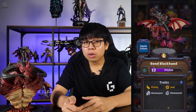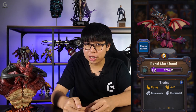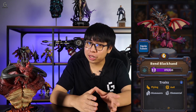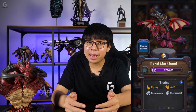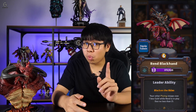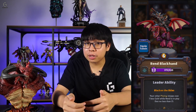Moving on to the Black Rock Clan, Ren Blackhand is an expensive 6 gold cost leader. Ren starts as a ranged flying unit, which is already annoying enough, but when he receives sufficient damage, he jumps off his mount and continues the fight as a tanky melee ground unit. His leader ability, Black in the Skies, reduces the cost of all your other flying units by 1 gold. So you better have solid ranged or anti-air options when you're facing him.